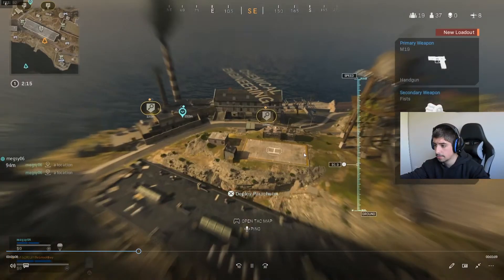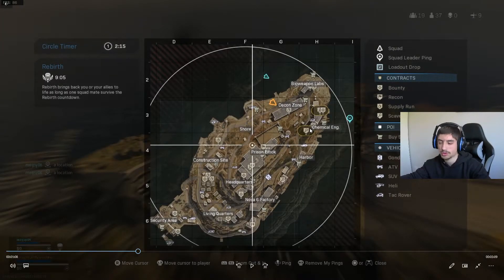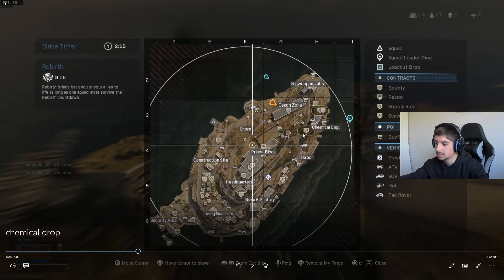This is another Chemical drop with a circular zone covering lots of parts of the map — it will probably end around the prison area. No one actually landed at Chemical, and I think the reason is the plane was coming in so close. People think it's busy because of the scavs, but if everyone's thinking that and you're the only team who goes there to get the scavs, you're set — you've got two scavs to yourself and can get a loadout easily.